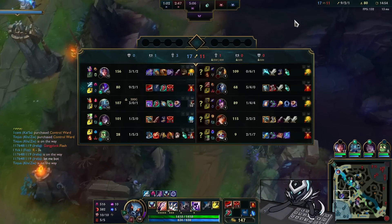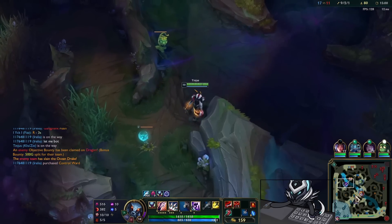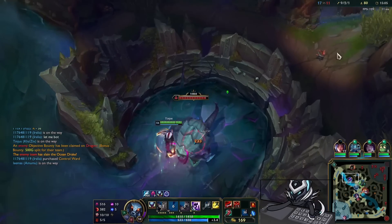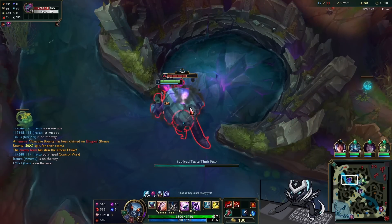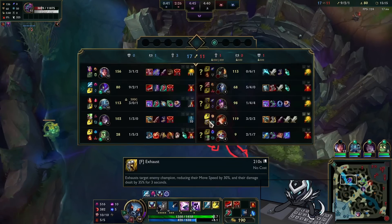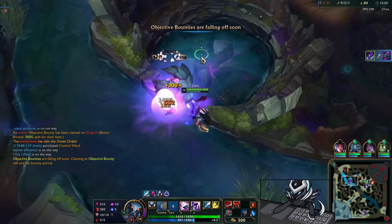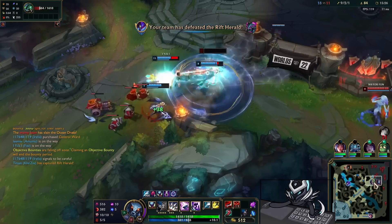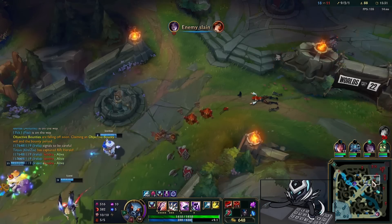I have Youmuu's Ghostblade now which is really nice — that's gonna up my tempo quite a bit and my damage is through the roof. We do need to keep in mind the Plated Steelcaps on the Kindred, because those boots will require me to hit the W or get another Q off in my rotation. That's what Plated Steelcaps do — usually you need another Q to kill them or you need to hit W, and we all know I can't hit W so it makes life hard.